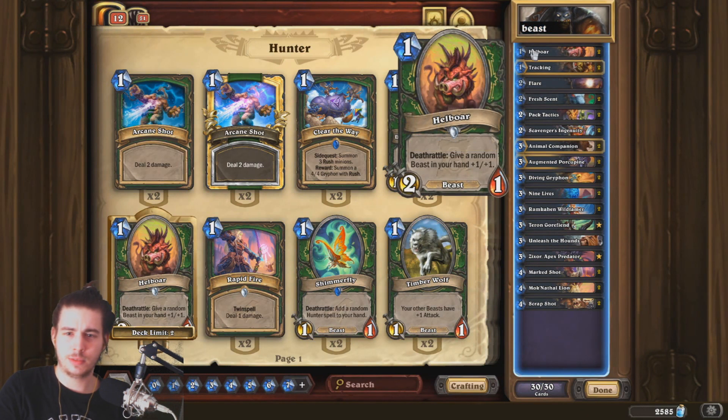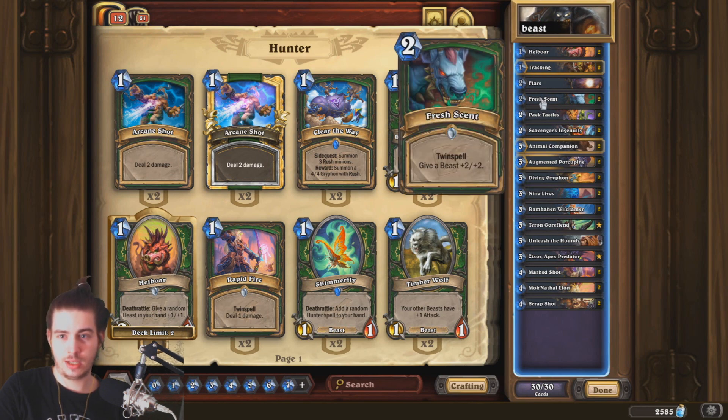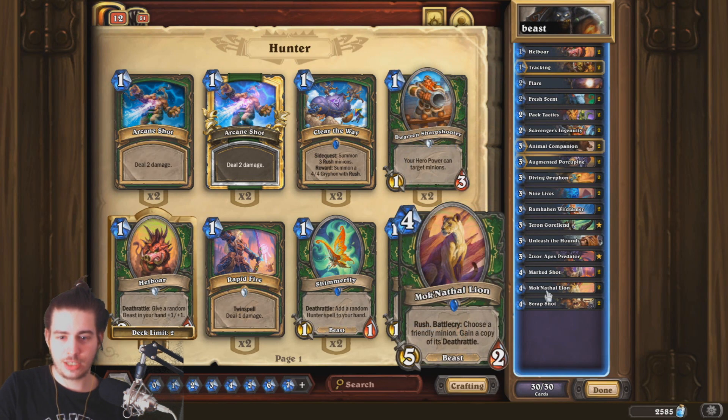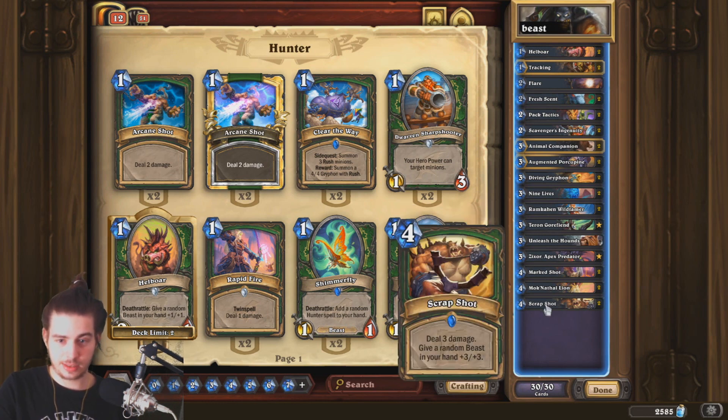We are playing a lot of cards that are going to buff our beasts. One of the new cards — Hellbower, kind of a classic minion in Hellfire Peninsula. I'm really happy to see that in Hearthstone 2, and it will give a random beast in your hand +1/1. We play Fresh Sand, which is a 2-mana spell — give a beast +2/2. Attack Tactics: a random minion attacks, summon a 3/3 copy. The Lion — Rush battlecry, choose a random minion and gain a copy of its deathrattle. Pretty strong card, pretty synergizing with the deathrattle package. And Scrap Shot: deal 3 damage, also deal damage to a random beast in your hand for +3/3. And this can even target face. I approve that.